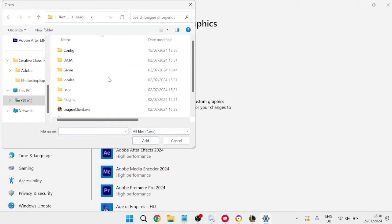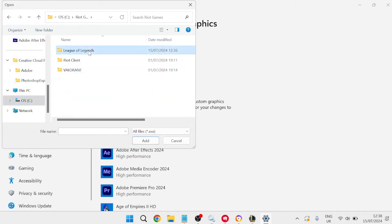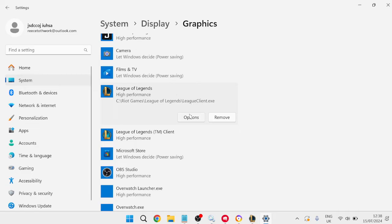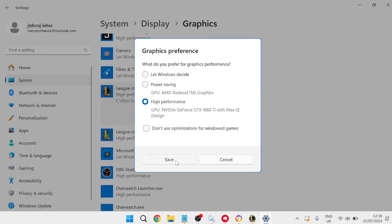Click the Browse button and locate the LeagueClient.exe file. If you're not sure where it's saved, head to your C drive, inside the Riot Games folder, then League of Legends. Select LeagueClient.exe and click Add. Once added, select the application, click Options, make sure 'High Performance' is selected, and hit Save.